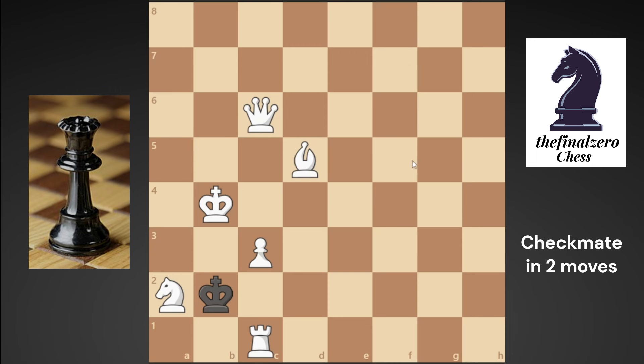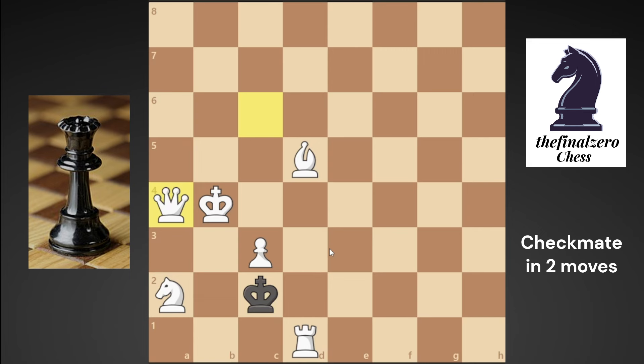If you played rook to d1, first you need to know that his king is in a stalemate position — he can't move anywhere, and at the same time you can't move your knight. So to prevent the stalemate, you try to move your rook to d1. He will now be able to use his king from c2, and when you play your queen check from a4, that's not a checkmate because he will return to the same place.